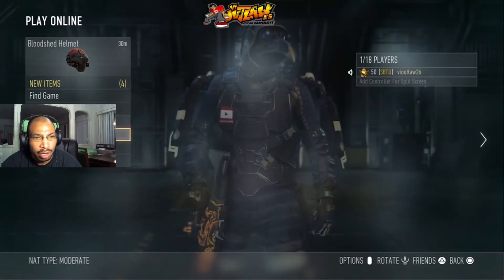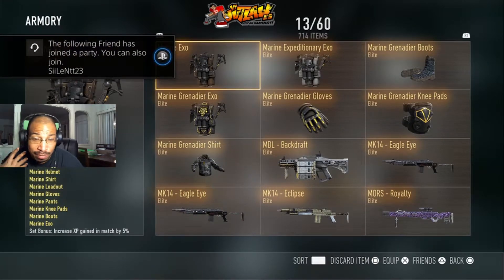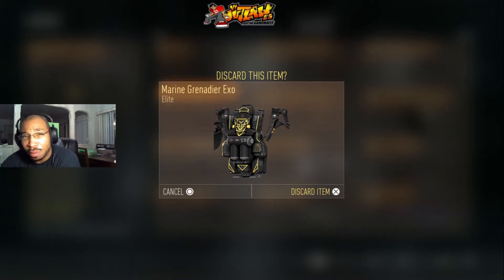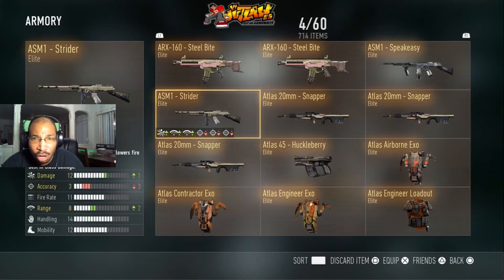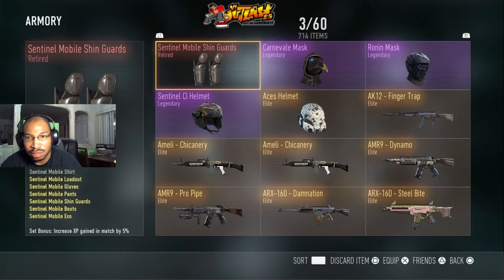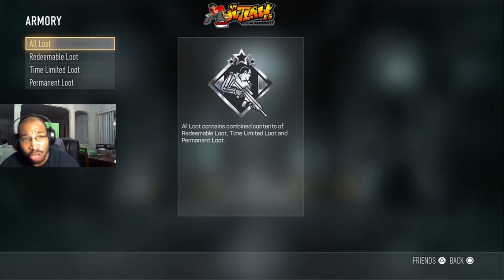Over here in my armory, let's go to all loot and sort by rarity. Something I noticed before — if I go to redeem something, didn't it usually have in parentheses how much XP you would get for that particular item? Now it doesn't tell me at all. I go all the way back to my retired gear, my legendary items — it doesn't tell me how much XP I'm going to get.